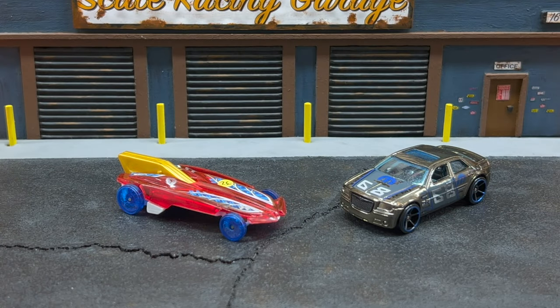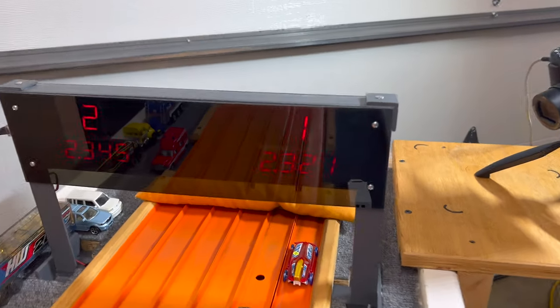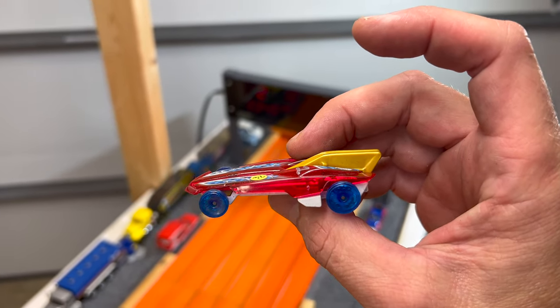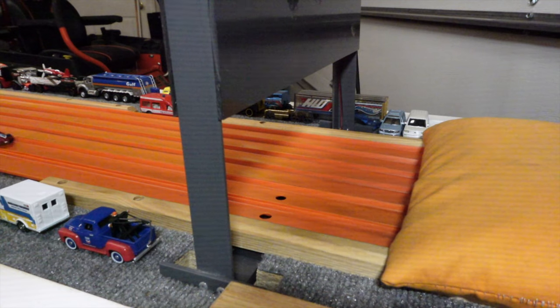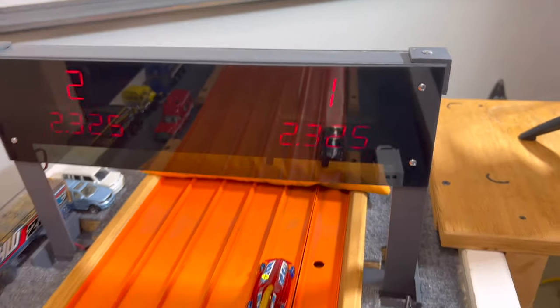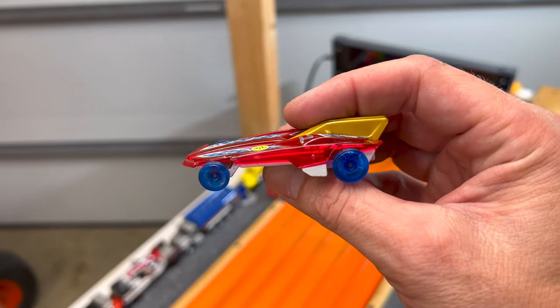Qualifying 15th overall, the Formula Solar from Elevation Die Cast Racing versus the number 18 qualifier from Rivera Racing — another Chrysler 300. Formula Solar takes a little gap: 23.21 to a 23.45. After the swap it's a tie: 23.25 to 23.25 in the second race. Elevation Die Cast's first-run time of 23.21 is good enough — they're moving on.